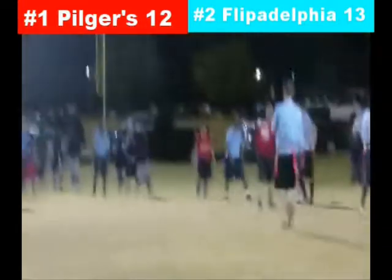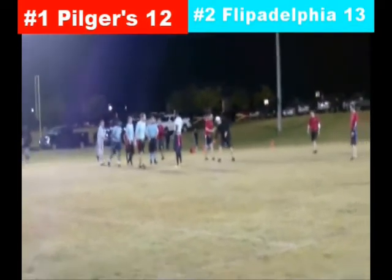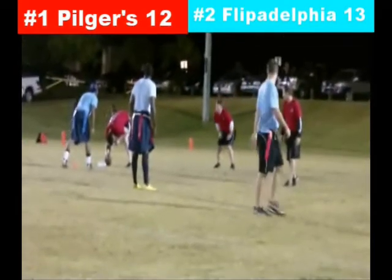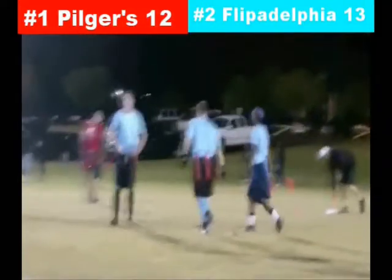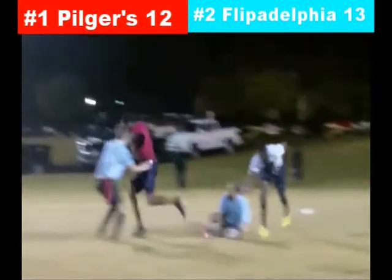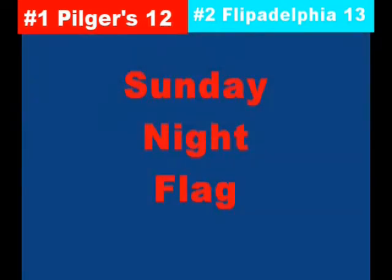They go quick on first down — pass complete for a short gain of about three yards. Back to work quickly again: Pilger rolls out to his left, throws it back across to the right, and gets the first down with the completion. As you can see on this play, they have people going the opposite direction — Pilger goes left and the receiver goes right, creating misdirection for the defense. The defense can be confused, but that's a nice gain to close out the drive.